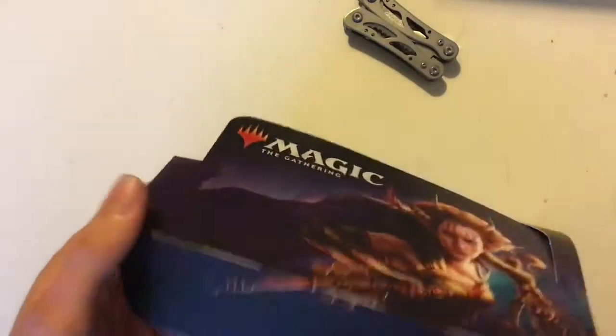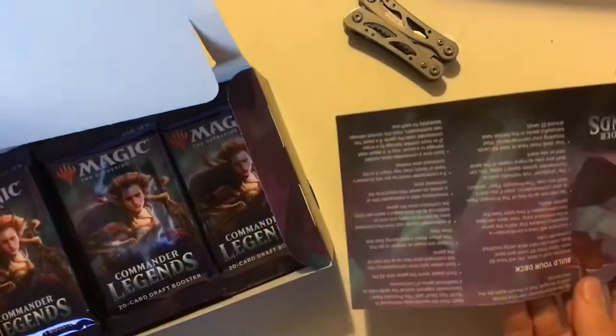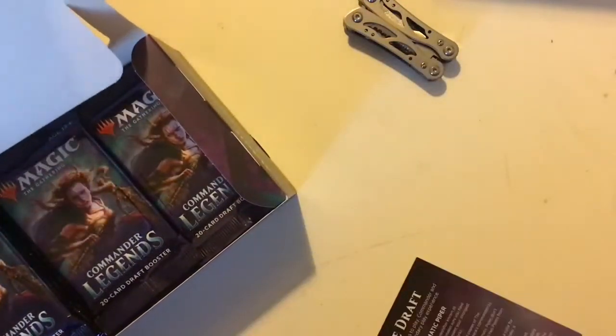This is a box made in Belgium, so the boxes are larger than the ones made in the US, which is a bit odd. You've got a thing which tells you about the draft and different archetypes — so green/blue is extra mana, so ramp.